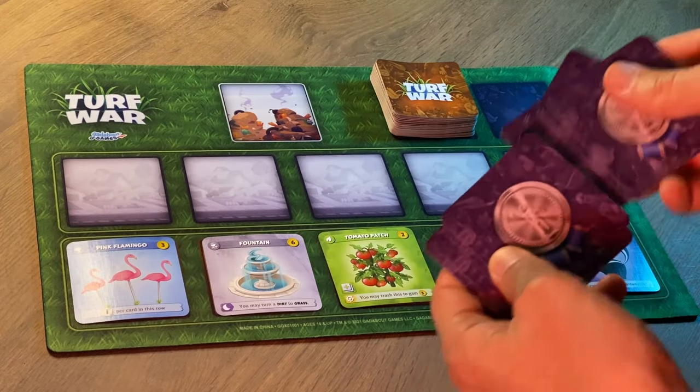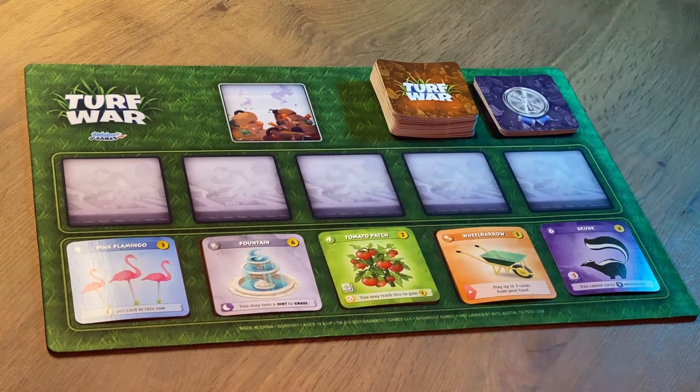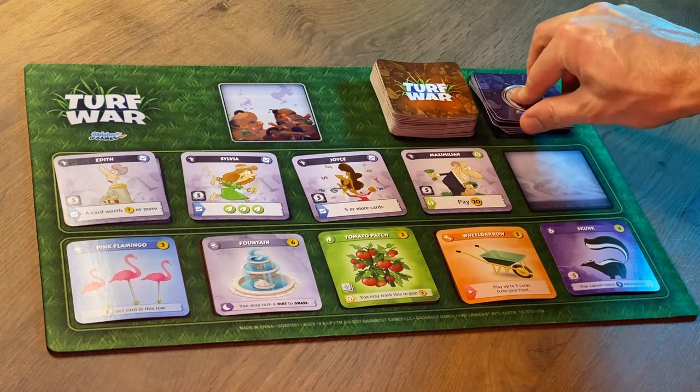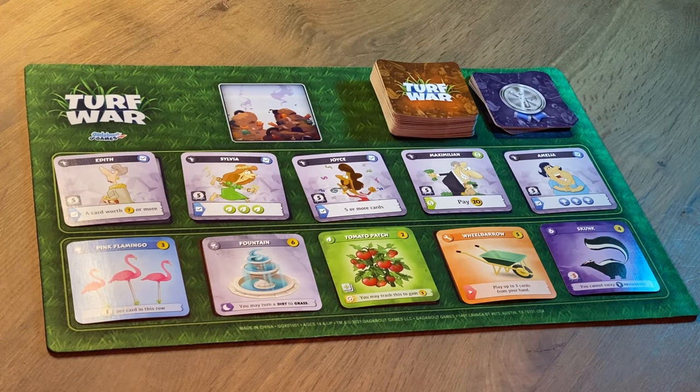Next, shuffle the neighbor deck and set the top five neighbor cards face-up next to it. This is the unswayed neighbors' row. These five neighbors are the ones whose admiration you will be battling for throughout the game. Once the last of those five is swayed, that triggers the end of the game.